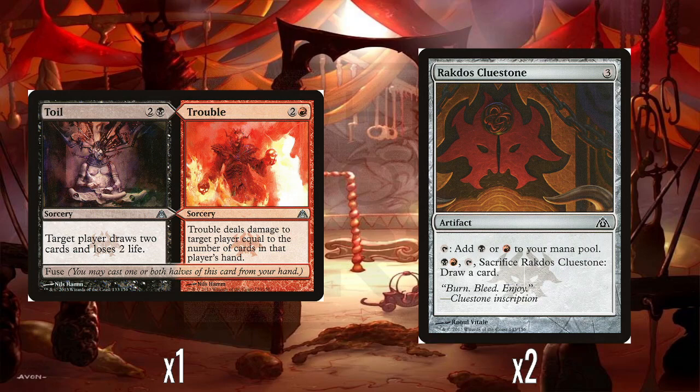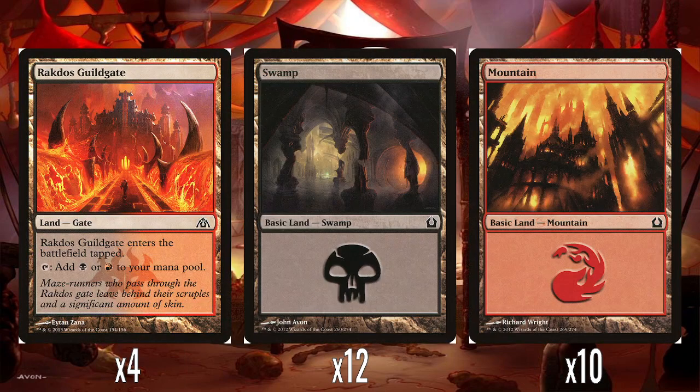And then two Cluestones. We know what the Cluestones do — they're not Keyrunes, they're very disappointing. And then four Guildgates, twelve Swamps, and ten Mountains.